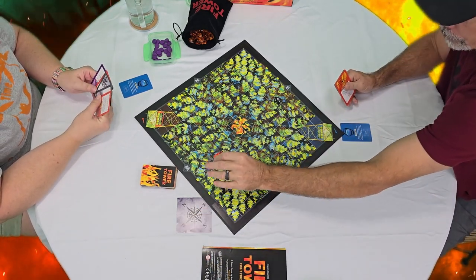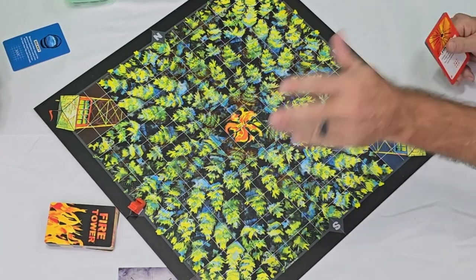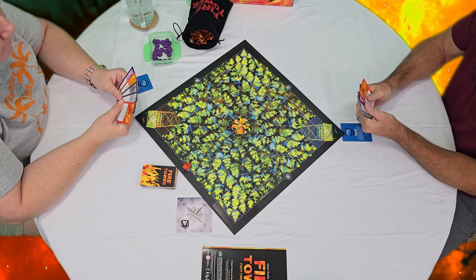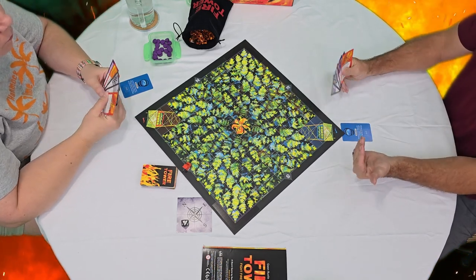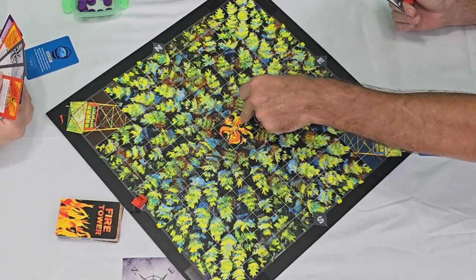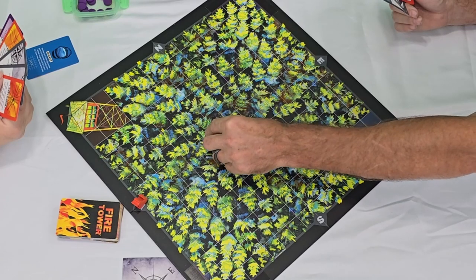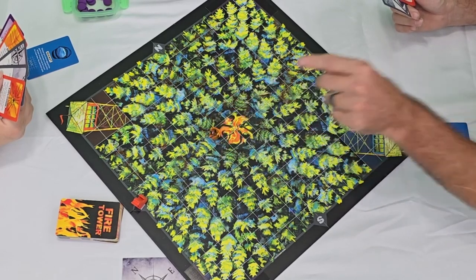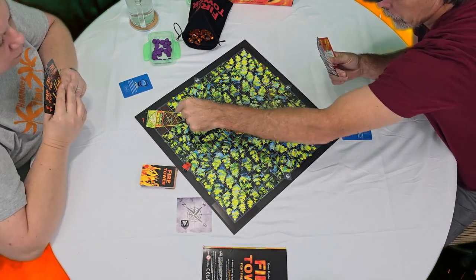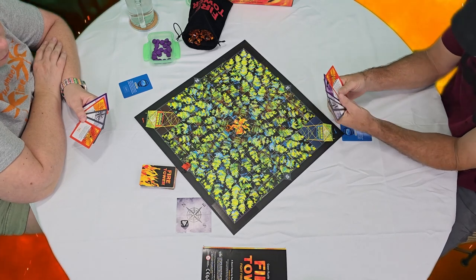I'm going to let Tim roll and choose our direction — and it's west. So you put the flame west, and that's letting everybody know that the wind is blowing west, blowing across the board this way. Who's going to go first? I'll go first. The first thing you do is place a flame against the flamed area — it has to be on the west side and touching the existing flame on the west side.